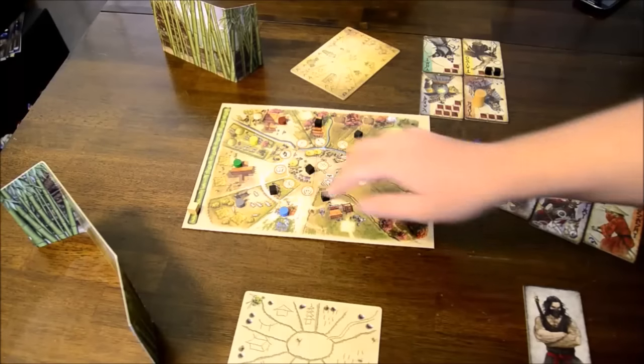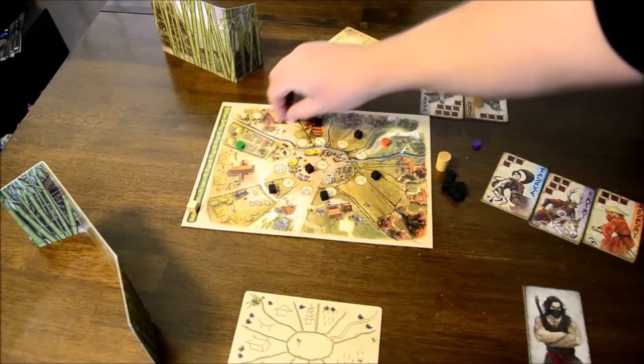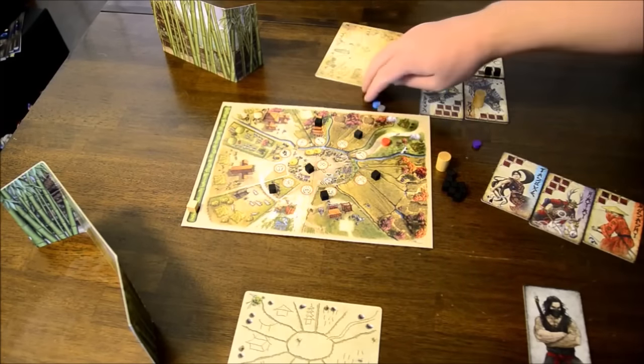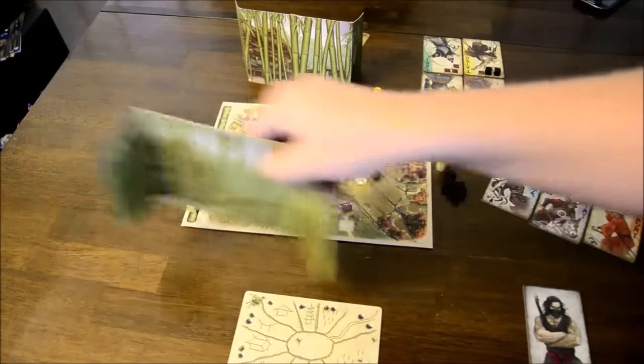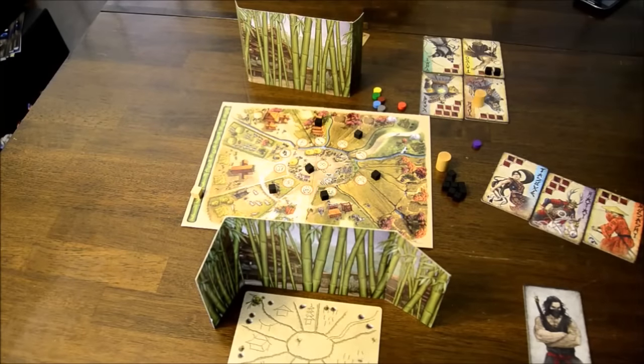After all of this is resolved, it's time for the end phase. All ronin are taken off of the board and the round tracker is moved up. Keep playing until all of the victory conditions are met — either for the attacker or for the defender. The attacker will kill all of the ronin or occupy enough areas, or the defender will kill all of the ninja or run out the clock. Now let's get to my final thoughts.